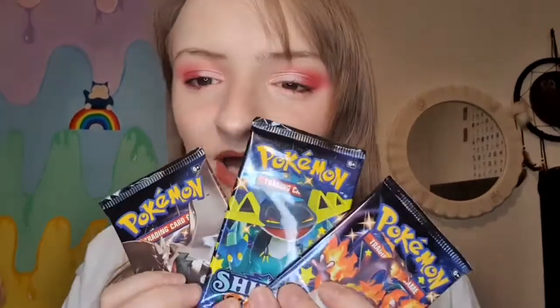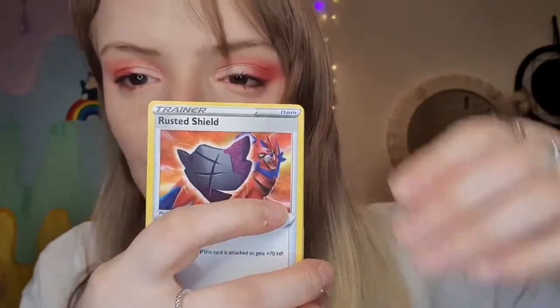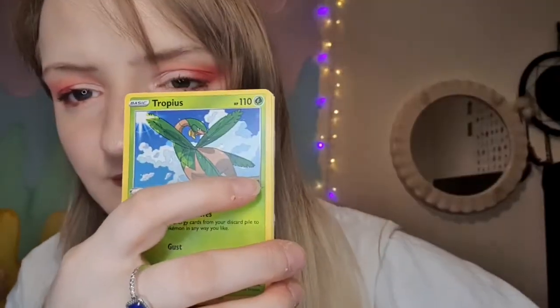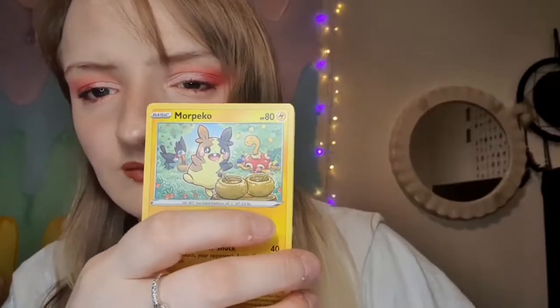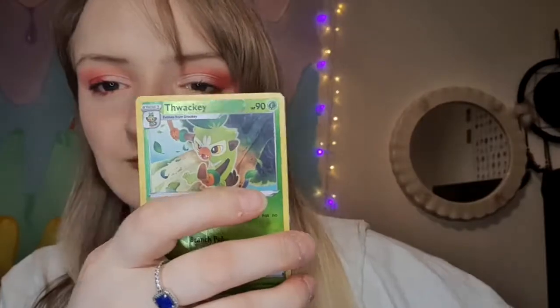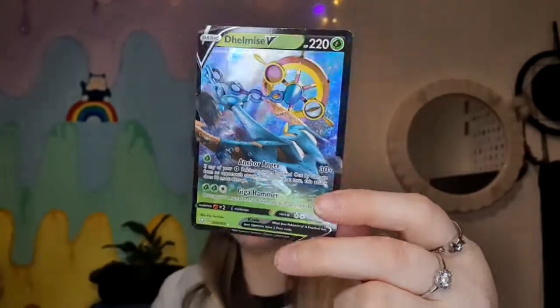We have three packs remaining. We'll go middle — we'll do the Charizard one last. Charizard! Metal energy, Rusted Shield, Rowlet, Tropius, Horsea, Eevee, Cheetle, Morpeko, Yanma. Reverse Grookey. And oh — we have Gelmise V. It ain't all that good. However, we'll be okay — we've got some things.